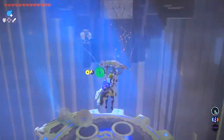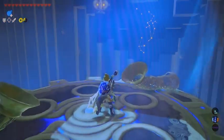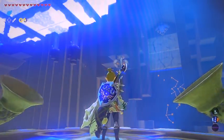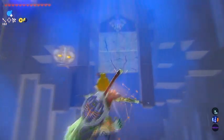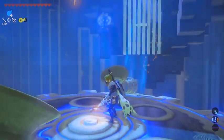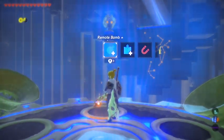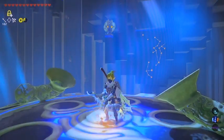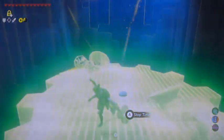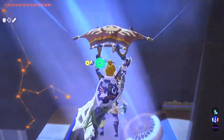Once again you can do the funnel-and-air method or just use a bomb arrow. On this one, when the windmill is spinning the trap door will kind of block your way. That windmill needs to completely stop spinning for you to have a clear shot to that target. What I like to do is, as soon as it passes and aims the wind, use Stasis and freeze that bad boy.